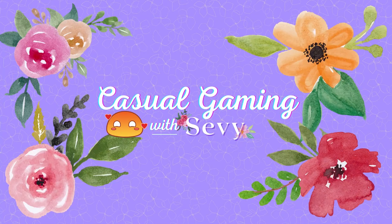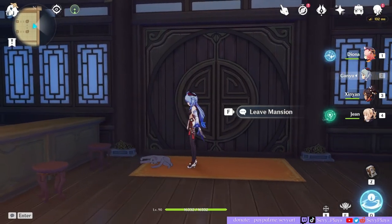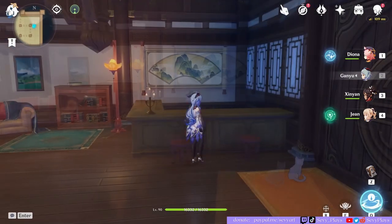Hey guys, it's Seve and I'm going to be showing you around my Emerald Peak Serenity Pot. I currently have a Liwa mansion that I've turned into my own pavilion space.